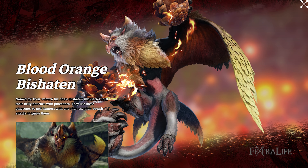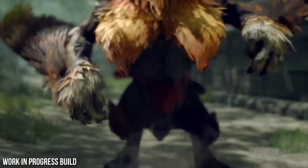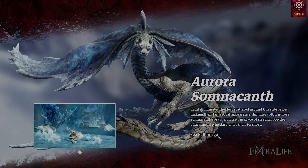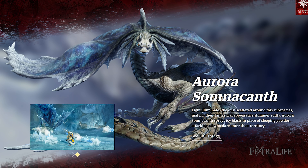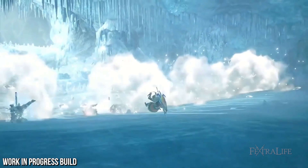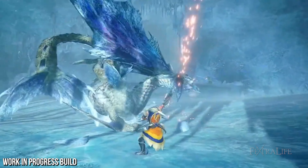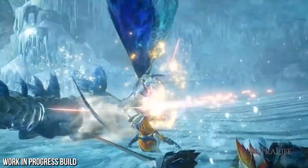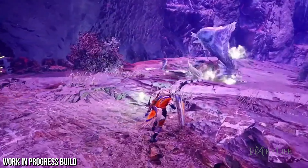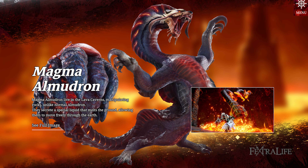New subspecies are also coming with the expansion. Capcom briefly mentioned the Blood Orange Bishaten, which flings numerous explosive pinecones at hunters that can be detonated with various attacks. The Aurora Somnacanth is a new subspecies of Somnacanth that, rather than putting hunters to sleep, harnesses freezing cold air to slide quickly across the arena and freeze hunters where they stand, with a powerful freezing breath attack similar to Velkhana's Ice Beam.